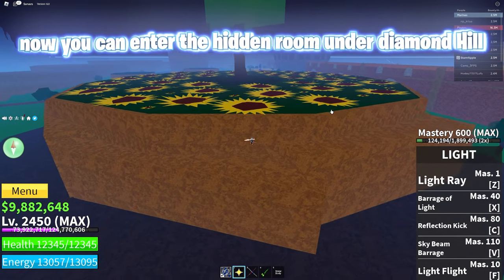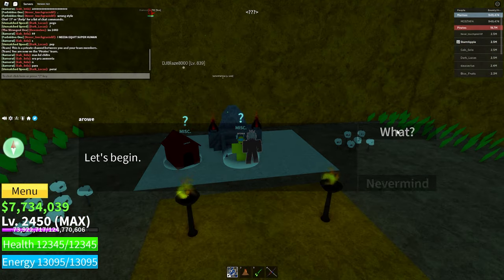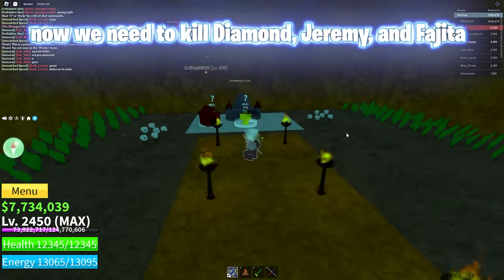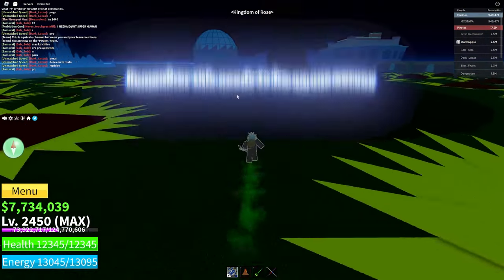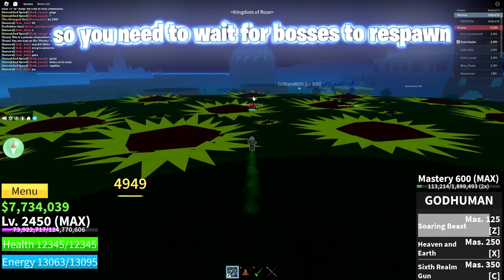Now you can enter the hidden room under Diamond Hill and talk to Erow. Now we need to kill Diamond, Jeremy, and Fageta. Remember, this needs to be on one server, so you need to wait for bosses to respawn.